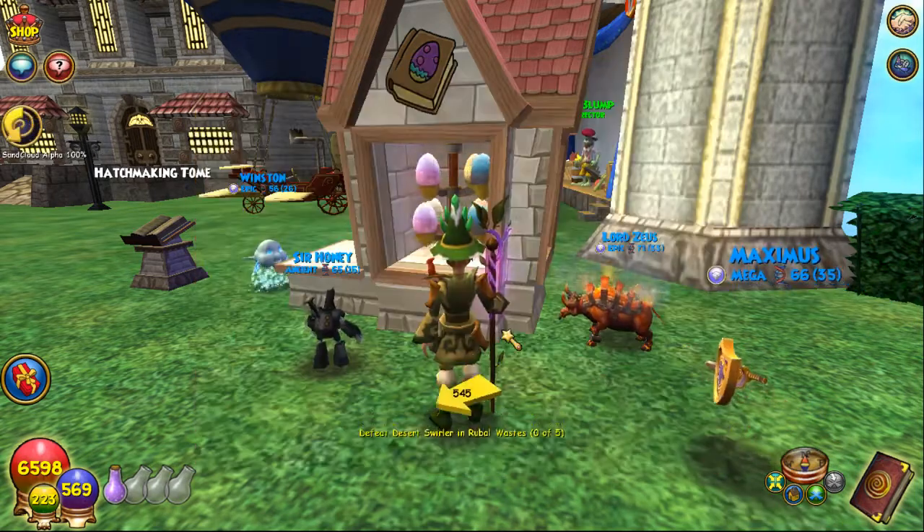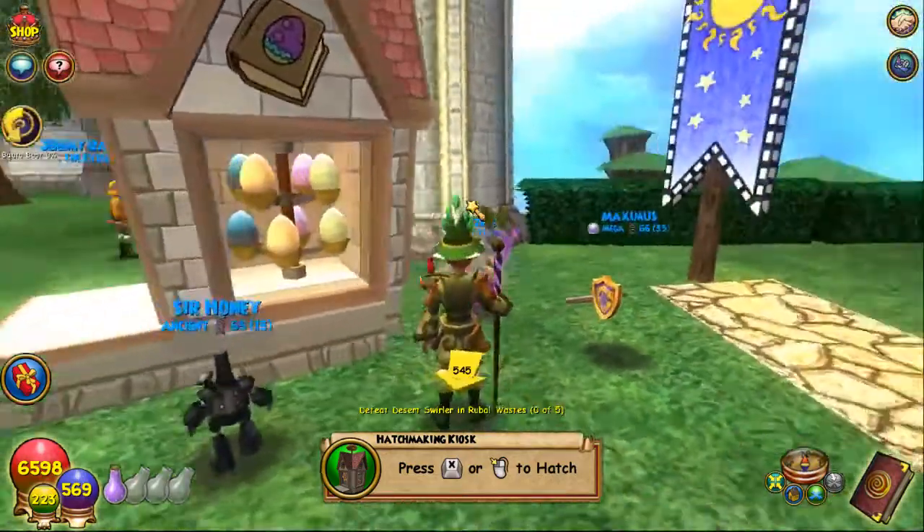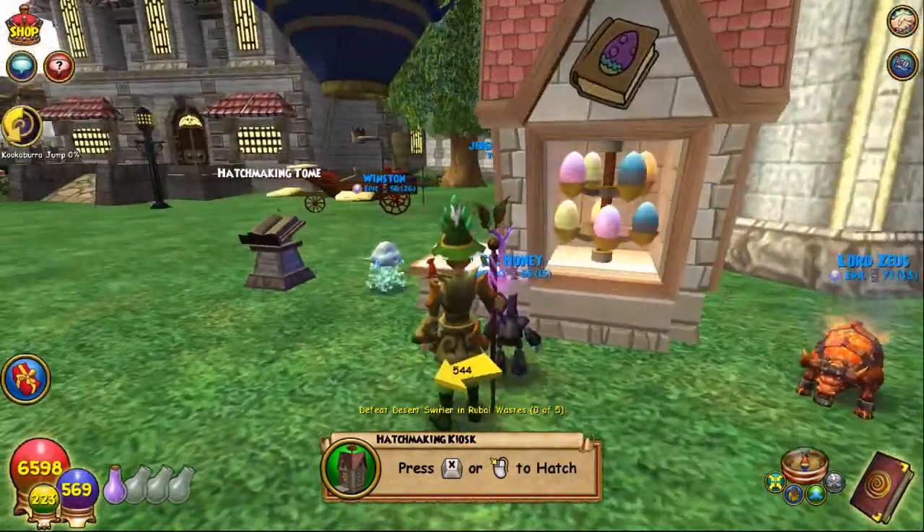Kiosk pet — mic pet — interesting. Well, that's what that thing is: it looks like an egg incubator — the Hatch Making Kiosk. Alright, talk to you guys later, bye!